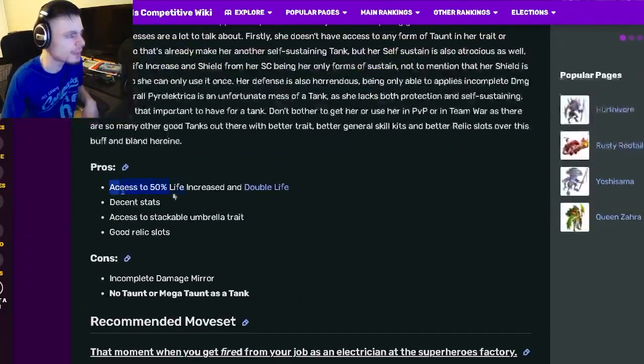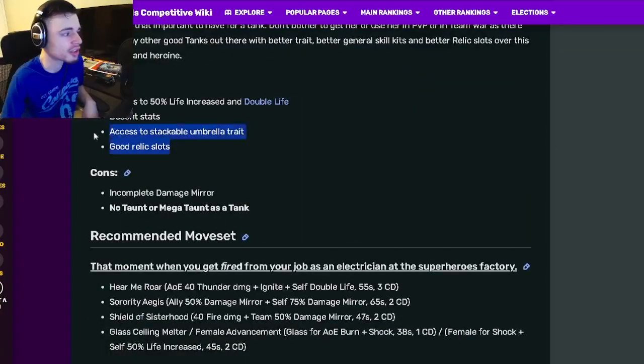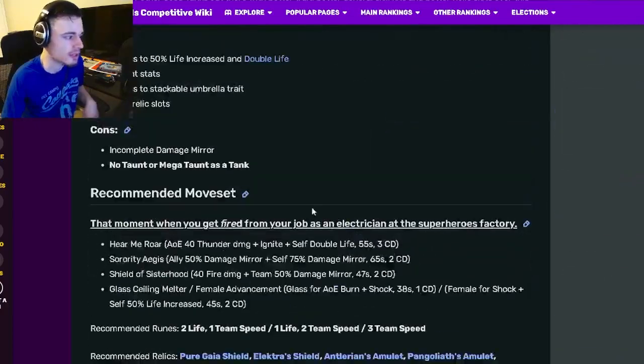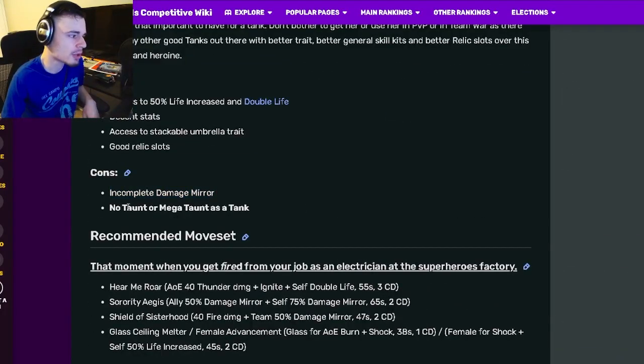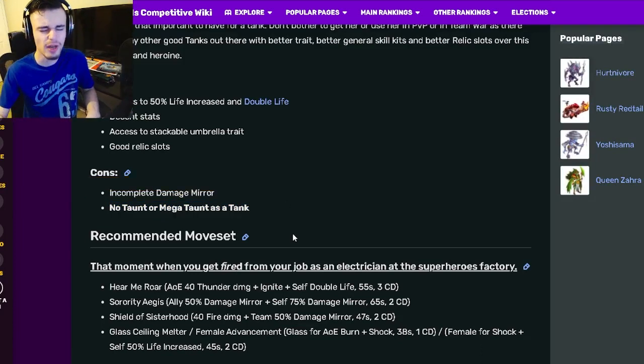For her pros, she has a 50% increase in life as well as a double life, which is really good. She has decent stackable traits with Hardened and Tough, and good relic slots with Shield and Amulet. Her cons are an incomplete damage mirror and no taunt or Megaton as a tank, which is a very big problem — without taunt or Megaton, enemies will just attack a different monster.